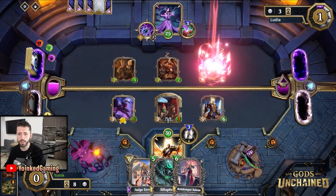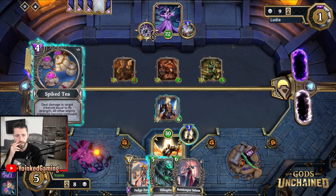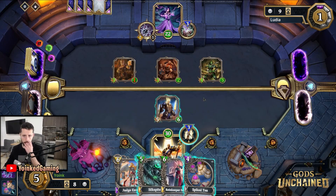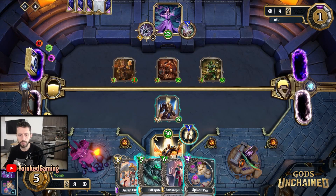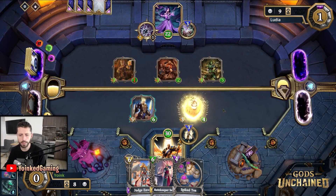Look at the value — the value here is insane for my opponent. We're now in a very difficult position. This turn might be winning the game for my opponent, but if we play the Silkspite we are going to be in a kind of okay situation.